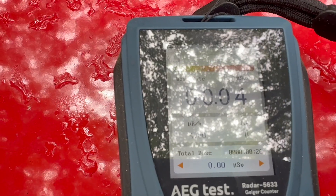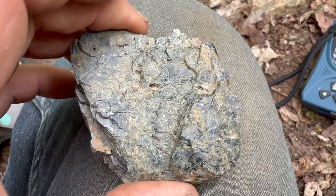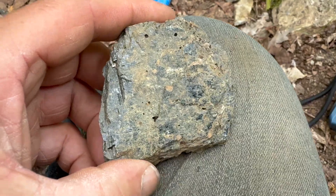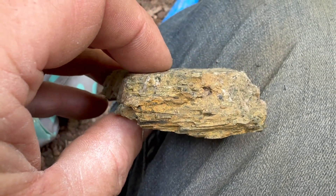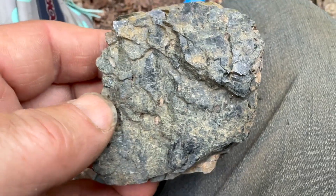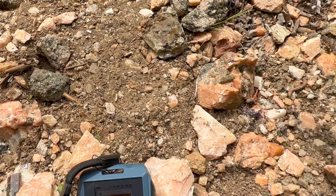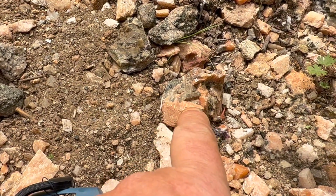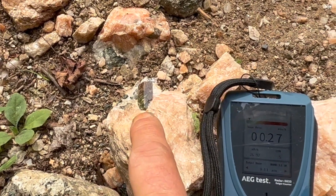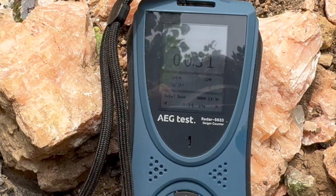This rock here is one of the radioactives — it's alanite. The identifier is it's in layers and then of course the sheen. There's a nice little crystal there, and appetite. There's a little larger one right there. Background radiation is 0.27.